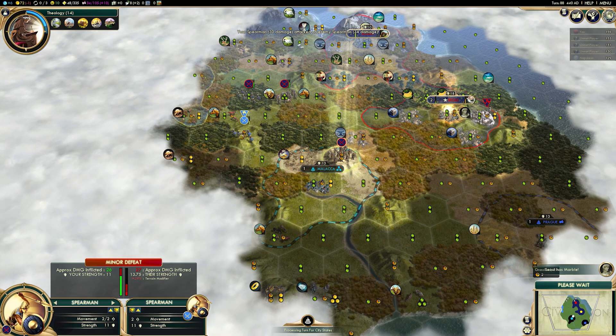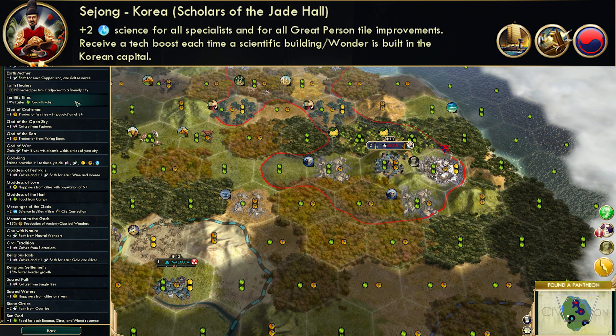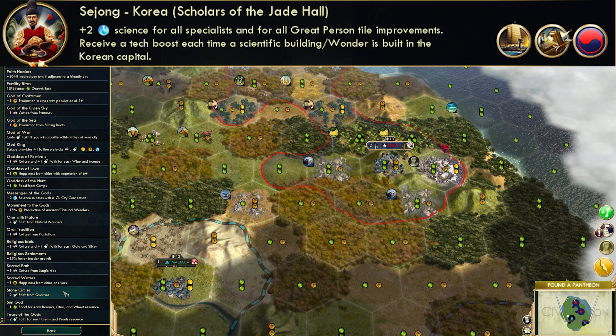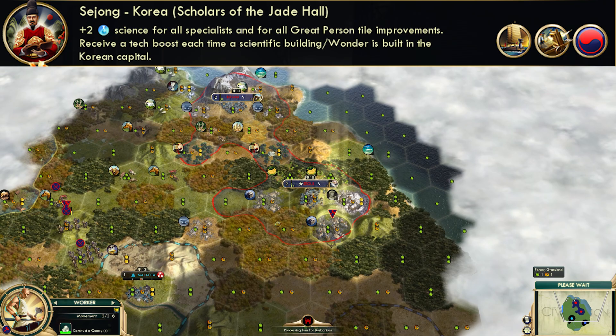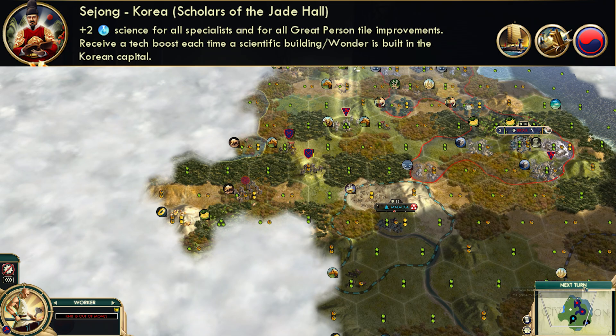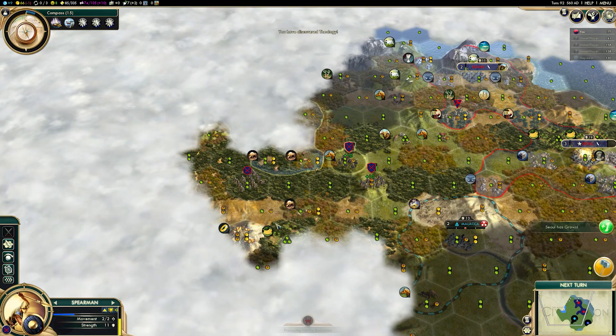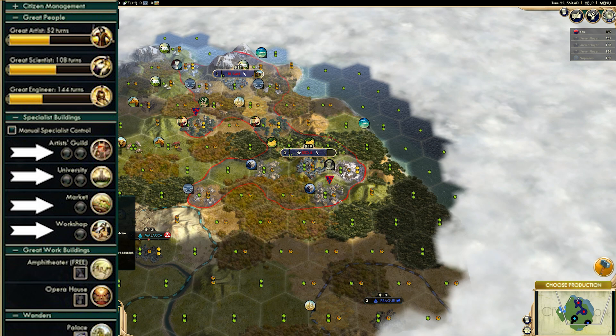First up, it's Scholars of the Jade Hall. This is the Korean Empire's unique civilization ability, and it is a chonker. As Korea, you will receive plus two science per specialist. For those of you who don't remember, I'd recommend checking out my dedicated guide to citizen management and specialists. Specialists are essentially your citizens that live in your cities and work your unique buildings that have a special function. For example, a library is a science building, whereas a granary is more just a generic building — it provides food and doesn't have any specialists.